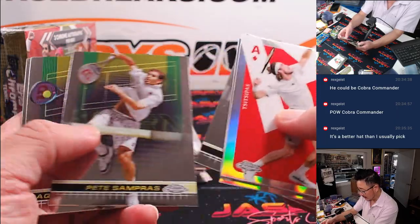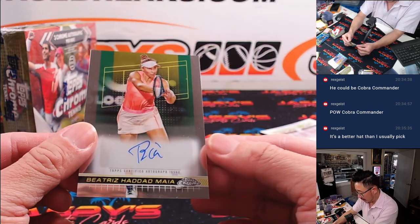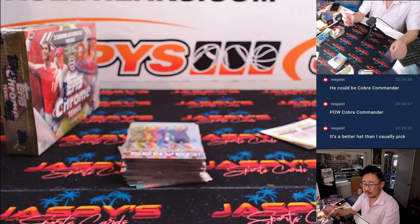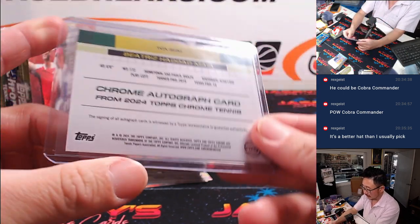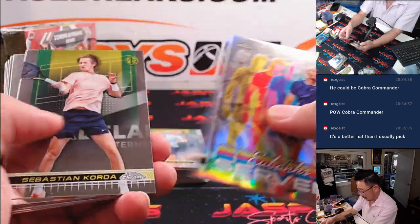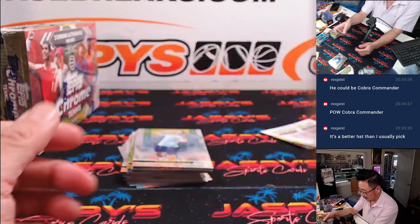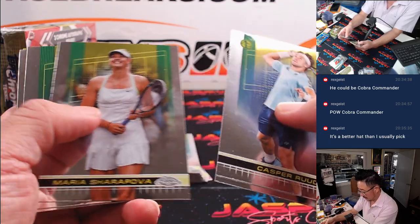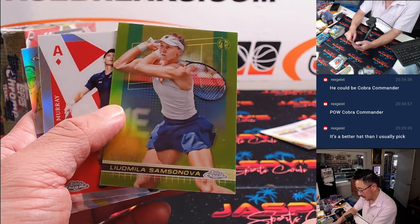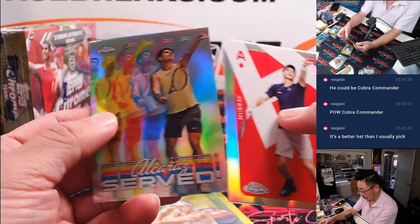There's Tsitsipas, Sloane Stephens, Sampras. And there's Beatrice Haddad Maia — letter B, Jesse. And there's Liudmila Samsonova, 232 out of 299 — that's for letter L, that's for Kevin.